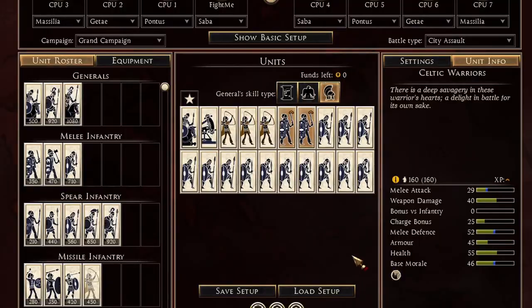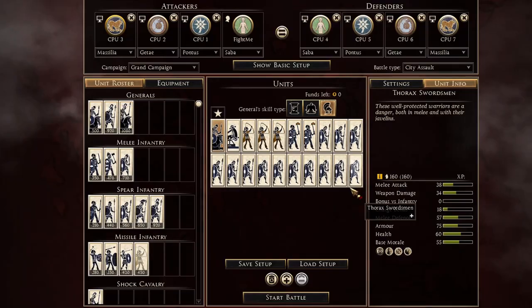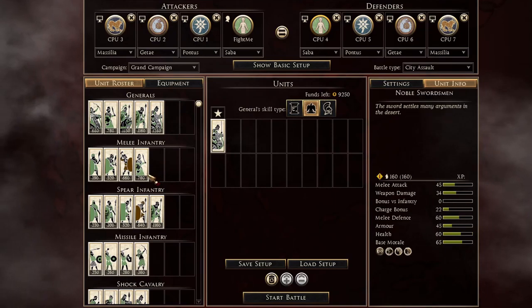Then I bring one ballista, fill it up with two Celtic warriors, and here you go — your zero-funds army. When I play this army I really enjoy it, I think it's pretty nice. Let me know what you guys think of this one.